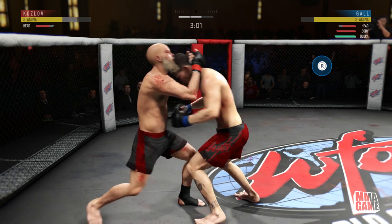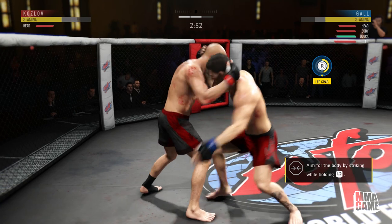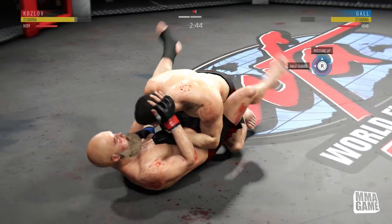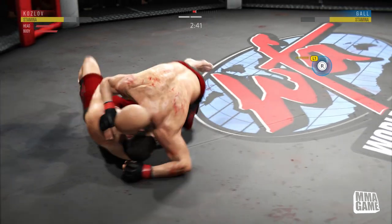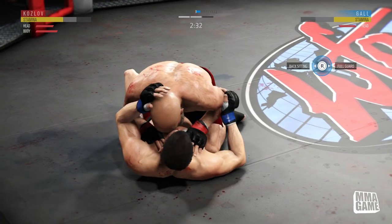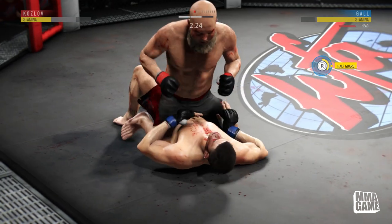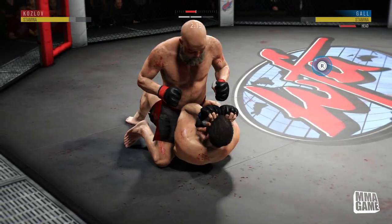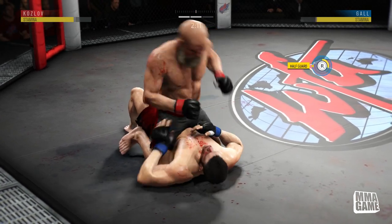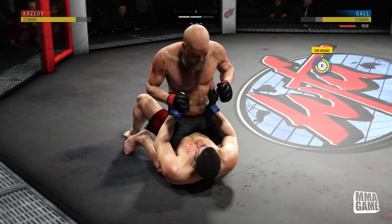Mickey Gall is getting tagged up, he's bloodied, and he's in big trouble. Now he's in the Muay Thai clinch getting knees to the body — that's brutal. To stop knees you hold both triggers in the clinch. To stop strikes to the head just hold R2, but for head knees or body shots hold both triggers down and it'll block them. Then go for a transition if you can — break the clinch or go for a single collar clinch to get out of that position.